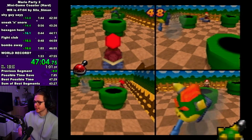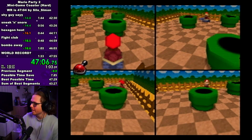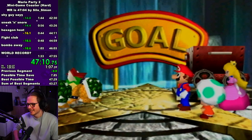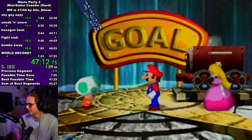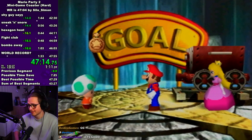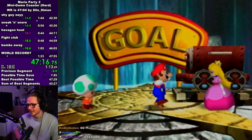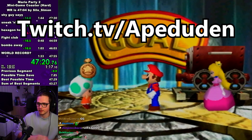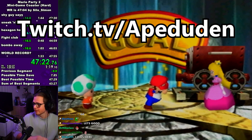I'd recommend booting up the game on emulator and getting a save state for this game to practice it. But that's the strategy that has worked out for me the most. And there you go — that's hard coaster completed. If this guide helped you out or if you have any questions, feel free to drop by on my Twitch when I'm streaming, or just leave whatever questions you have about the speedrun in the comments.